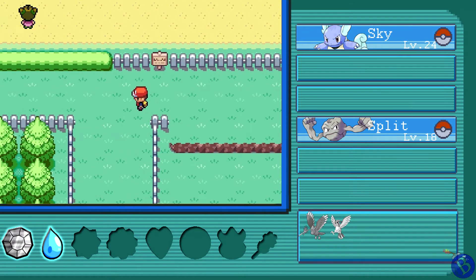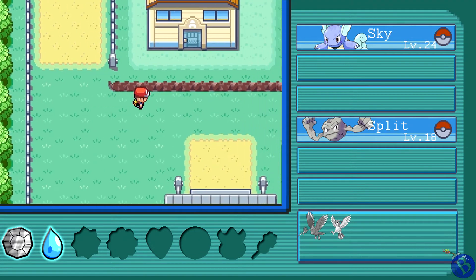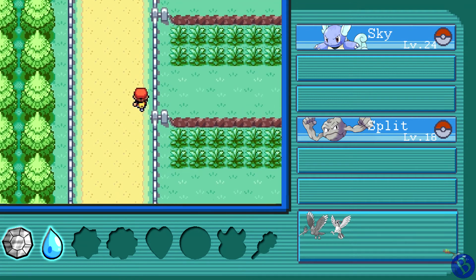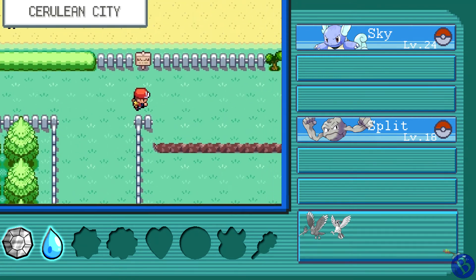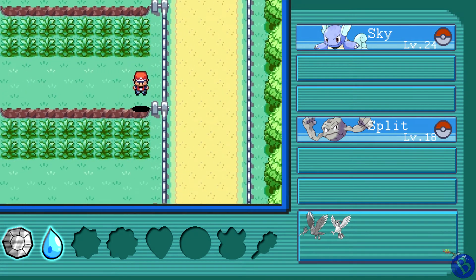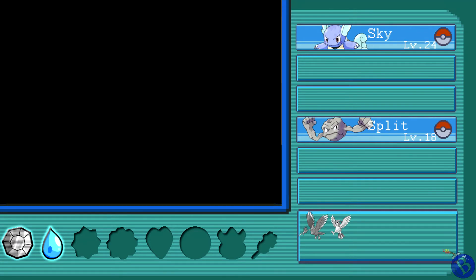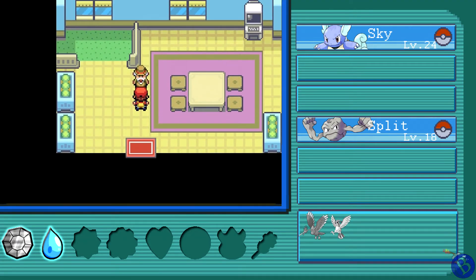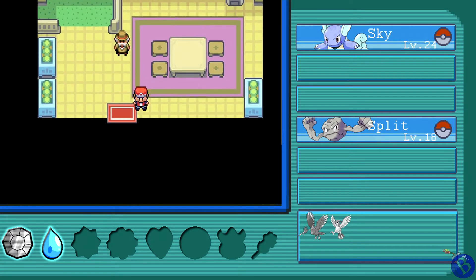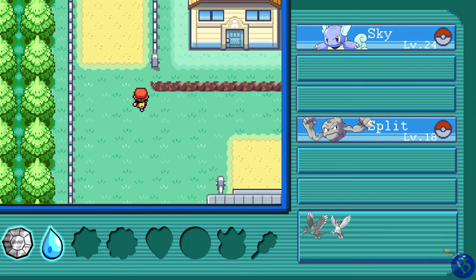If we jump down that path we can get to a Daycare Center. I'm not sure if we can get an item from there, but it might be worth checking out — also new route, so we could try to find a new Pokémon here. Nope, we didn't end up running into anything, and the Daycare guy didn't give us anything either. Oh well — see you later.